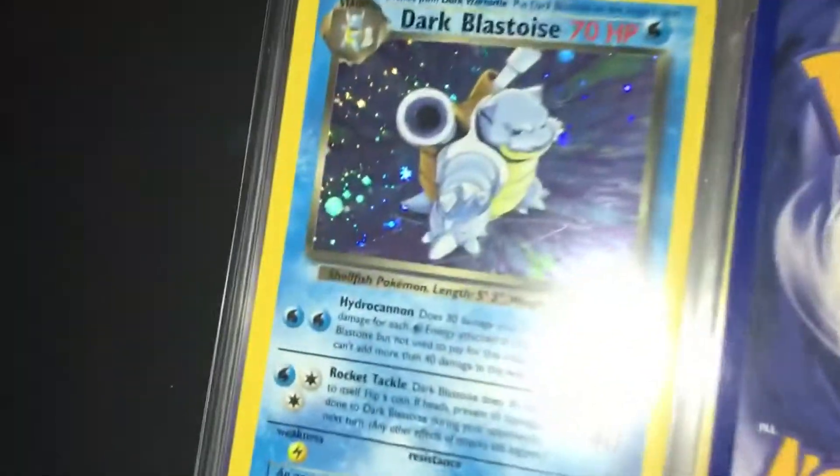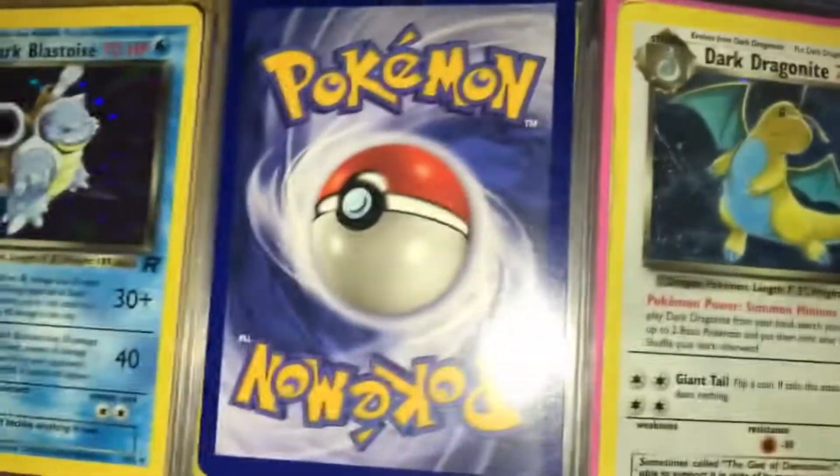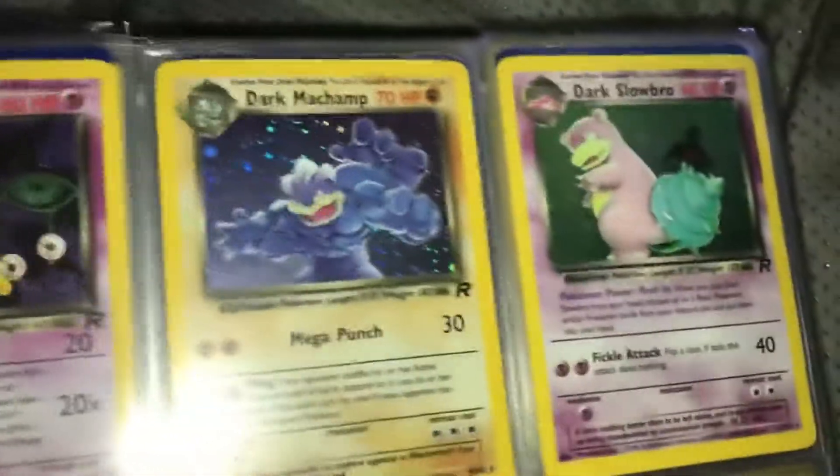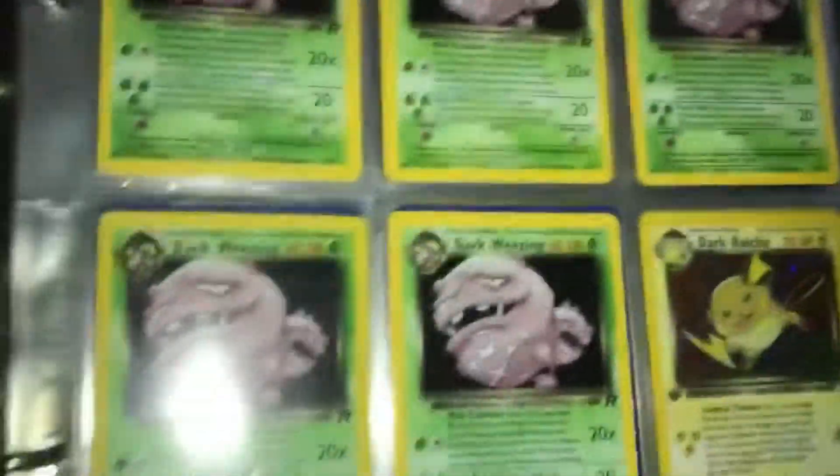We have three Dark Arbok, Dark Blastoise — that's a good one, look at that swirl right there in the shine, that one missing right there is a Dark Charizard I showed you. Dark Dragonite is destroyed — that card looks like someone ate it. Dark Dugtrio, Dark Golbat, Dark Gyarados. We have Dark Hypno, Dark Machamp, Dark Slowbro, a bunch of Dark Weezings.